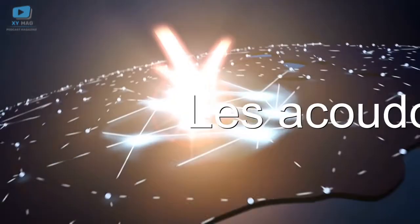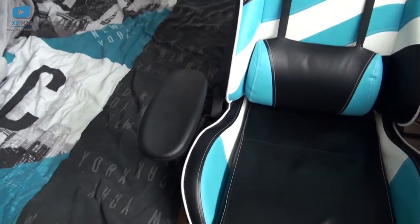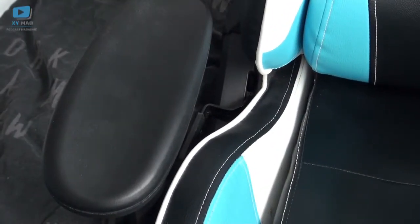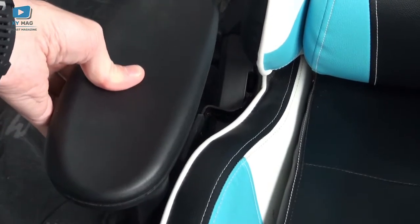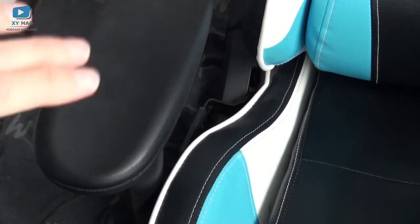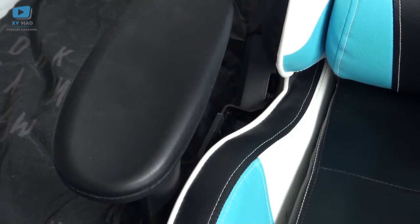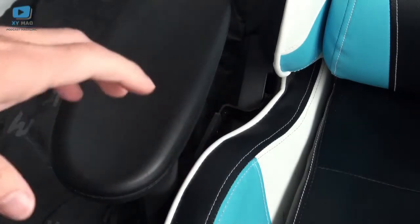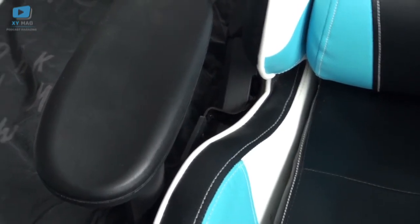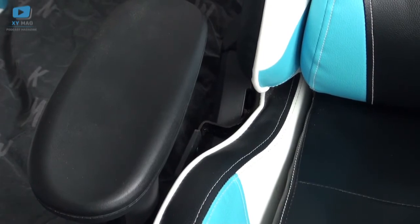Le critère important aussi c'est les accoudoirs. Sur ce modèle, en zoomant, on voit que l'accoudoir se règle en hauteur — monter/descendre — mais pas en orientation, ni avant/arrière. On n'est pas sur un modèle dit 4D puisqu'il manque la dimension d'orientation. C'est important pour certains jeux comme la simulation de voiture avec un volant, où on a besoin d'avoir les bras légèrement obliques.